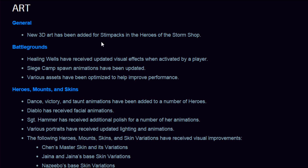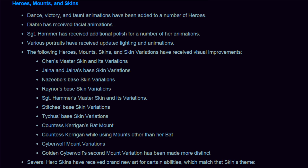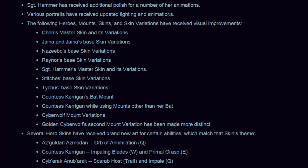On the art side: new 3D art has been added for Stimpaks in the shop. The Battleground Healing Globes have received a visual update when activated by a player. Siege Camp spawn animations have been updated — they sort of just walked in before, which was a bit odd. Various assets have been optimized to help improve performance. Dance, Victory, and Taunt animations have been added to a number of heroes. Diablo has received facial animations, which is awesome — he's going to be able to talk like Chen now. Sergeant Hammer has received additional polish for a number of her animations.